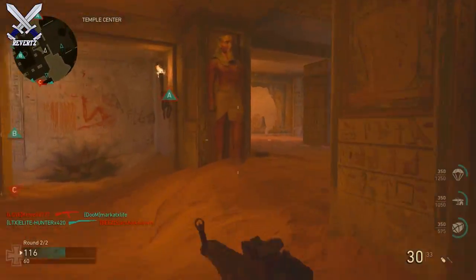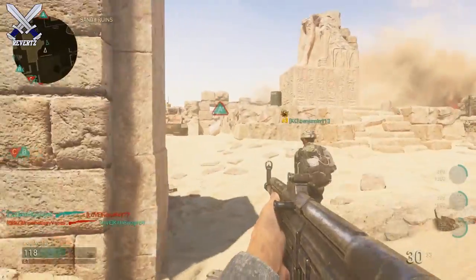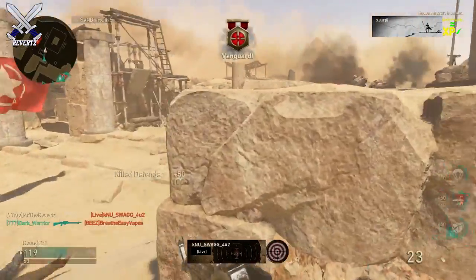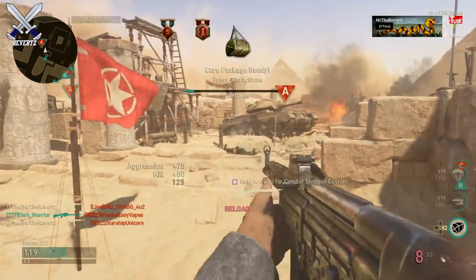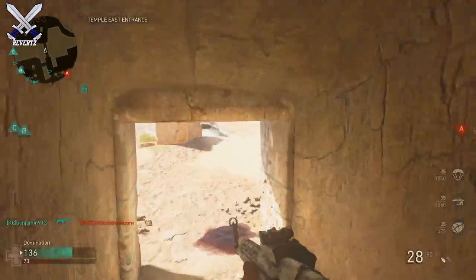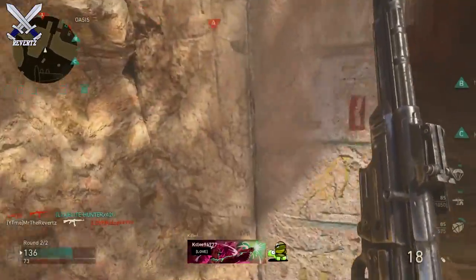The spawns on Dunkirk also aren't that great — I find myself getting spawn trapped a lot there. V2 is pretty fun, not gonna lie. The map is very hectic because players like to rush towards the middle of the rocket. If you get the chance, play Hardpoint on V2 — I think you'll like it a lot. So in order, my favorites are Egypt, V2, and Dunkirk.